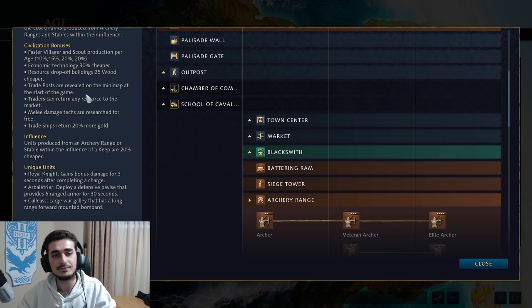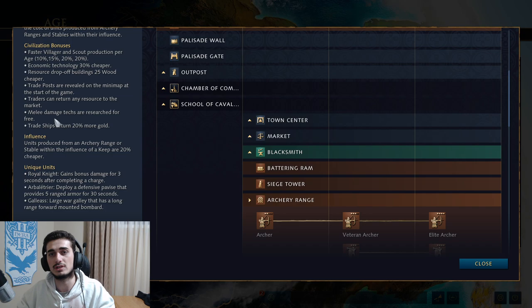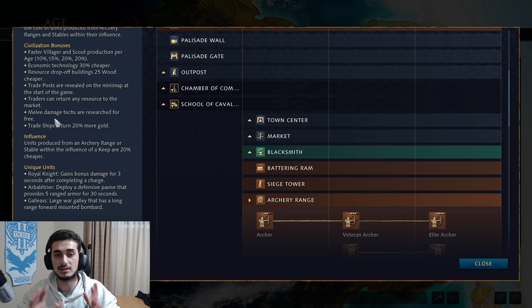Traders can return any resource to the market, which can be good for flexibility, especially in the late game. And melee damage techs are researchable for free — they're actually instantly researched upon hitting Feudal Age or the next Age. You don't even need a blacksmith, so this is a very, very nice military bonus.